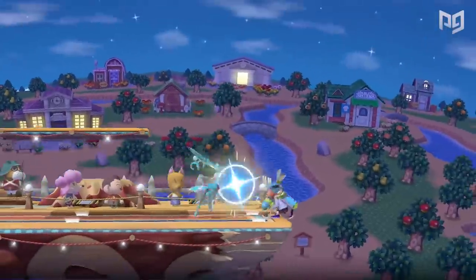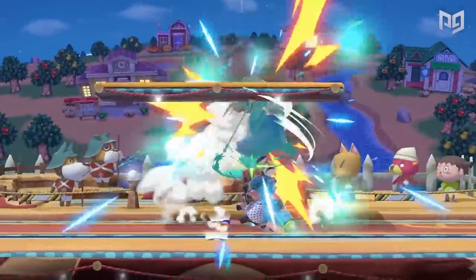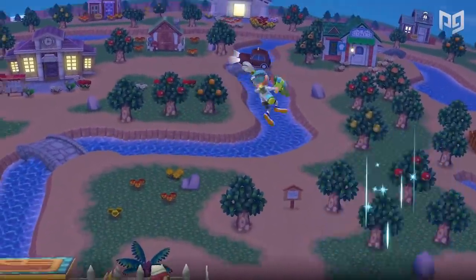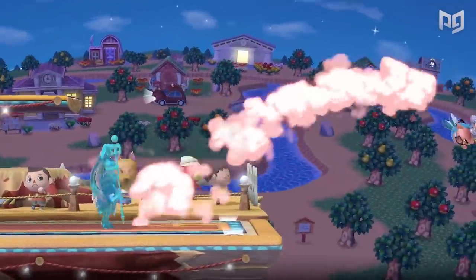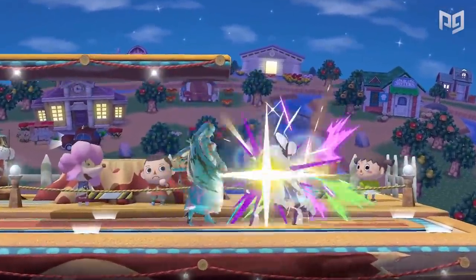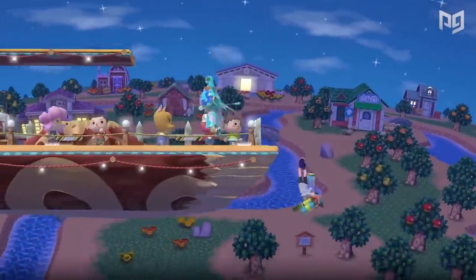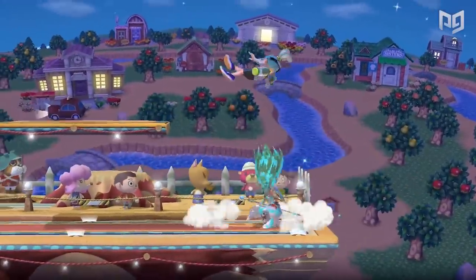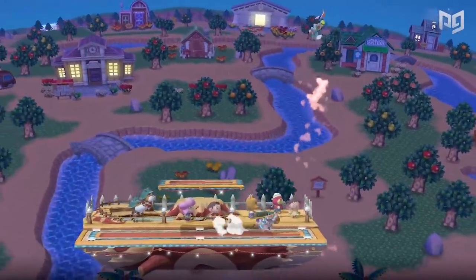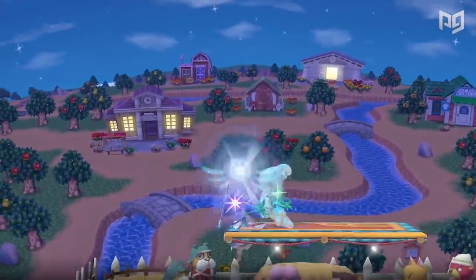How good a shield is depends on how good your out-of-shield options are — that's a jump, up special, up smash, roll, spot dodge, shield grab, or just dropping shield. In each Smash iteration the role of the shield changes as its strengths and weaknesses are tweaked. Ultimate has made some of the most drastic changes to shield since Melee — notably, dropping shield takes 11 frames, the second highest in all Smash games after Melee, and rolling is also weaker as a shield grab option.